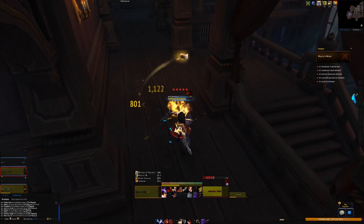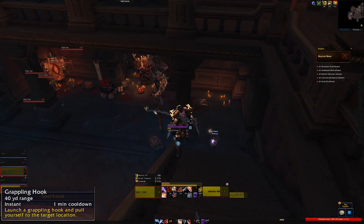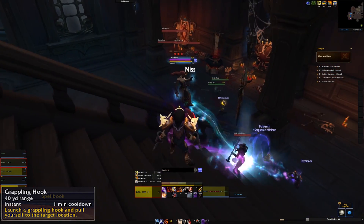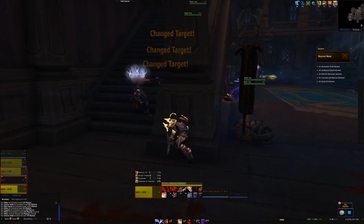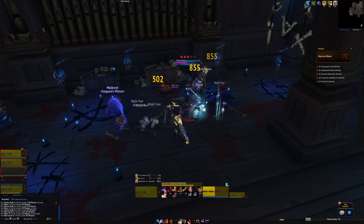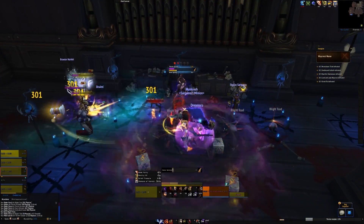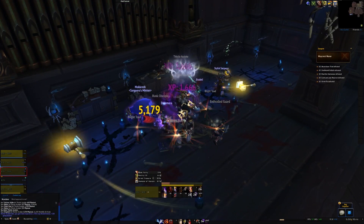First, Grapple Hook is now available baseline on a 60-second cooldown, with a talent that reduces that down to 30. That's something rogues have really wanted throughout all of Legion. Moving on to the core rotation: Saber Strike and Run Through — our old bread-and-butter generator and finisher — have been renamed. Saber Strike is now back to being called Sinister Strike, and Run Through is back to being called Dispatch.